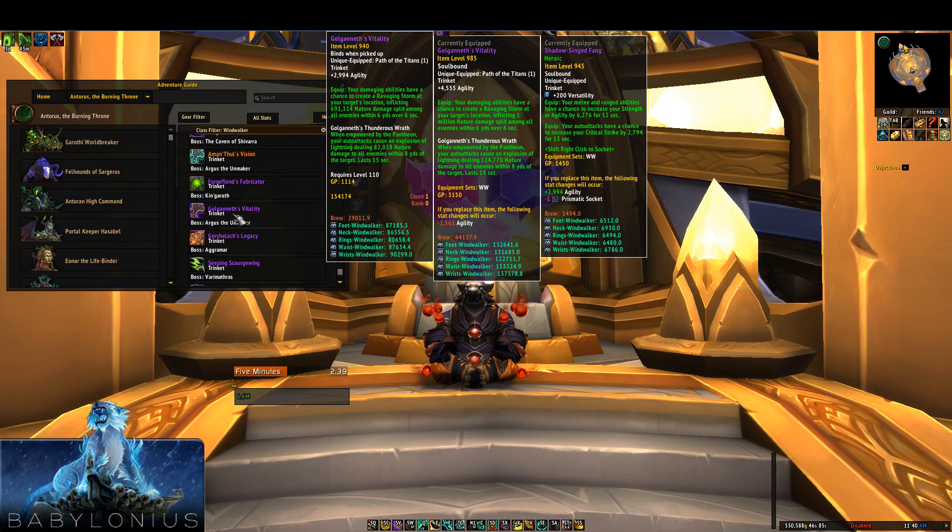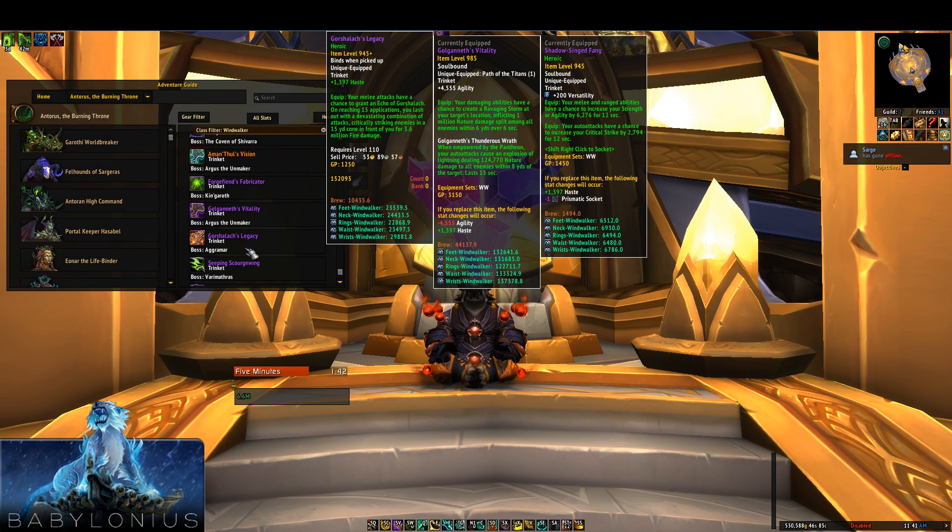Next is Golganneth's Vitality, the main agility Pantheon trinket that Wind Walkers want. It's got a big chunk of agility, a proc that causes a tornado on damage, and the Pantheon proc causes AoE damage. The Pantheon proc isn't very strong for Wind Walkers since it's based off auto attacks, but the chunk of agility and the Ravaging Storm proc are pretty decent. Similar to Aman'Thul's Vision, it can go up to item level 1000, making it typically our strongest trinket. You're going to use it almost 100% of the time regardless of content. Mine is 985 at the moment and you want to upgrade and use it pretty much always.